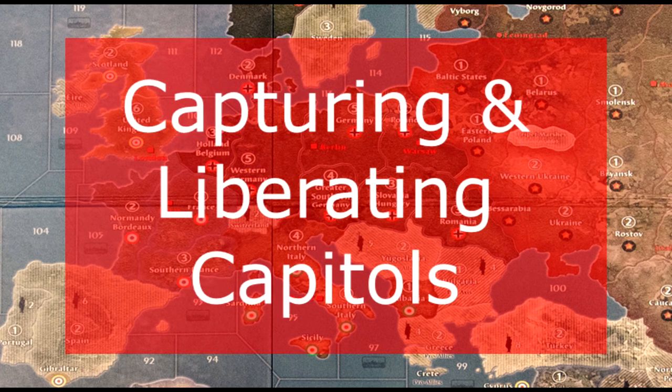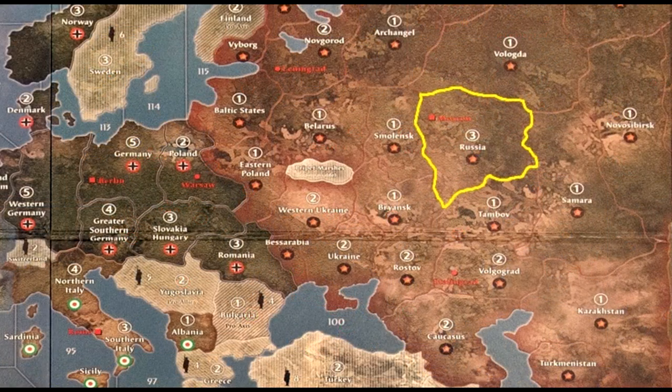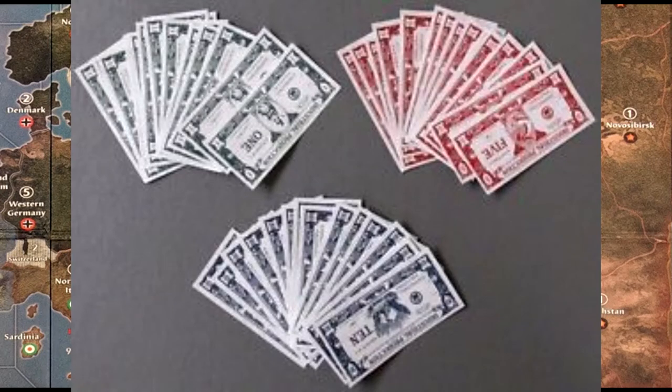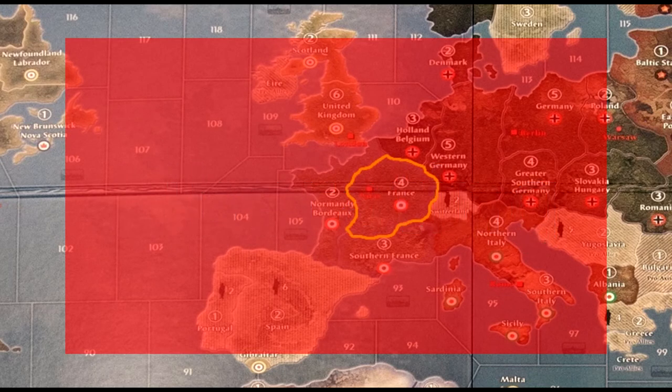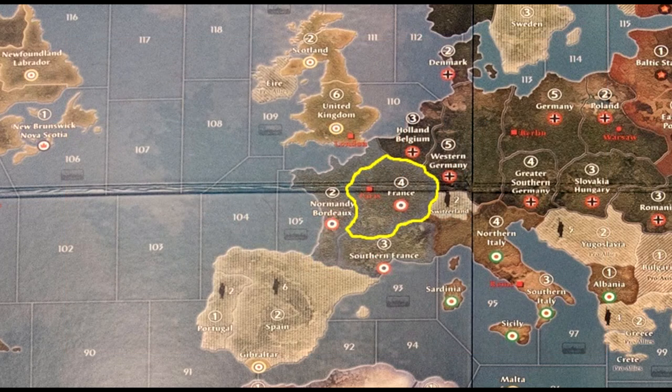Capturing and Liberating Capitals. If you capture a territory with an enemy capital — such as Moscow — not only do you get the IPC value of that territory added to your income (in this case $3), but you also get the entire treasury of that country. If Russia owns 27 IPCs, Germany instantly gets 27 added to their reserves. Once a capital is liberated, all the facilities in that country's original control go back to the original owner. In the instance of France, if you liberate Paris, there's a bonus for them — but we can get into that in the next video.